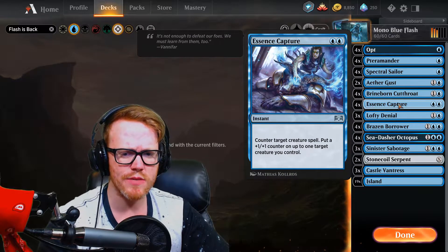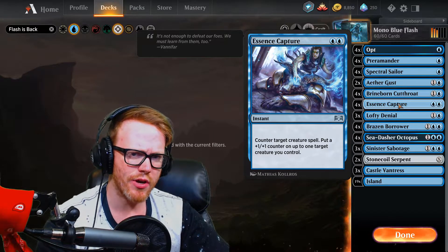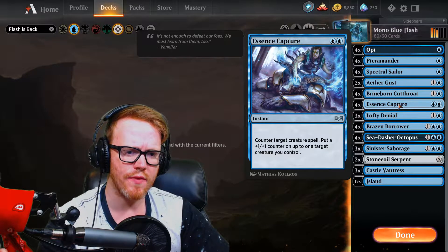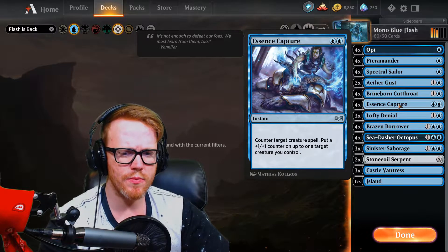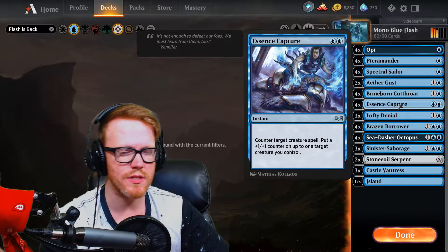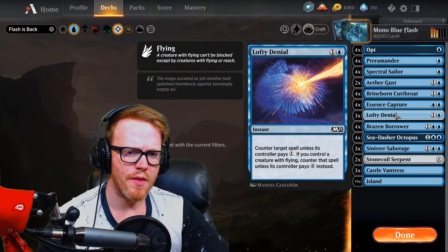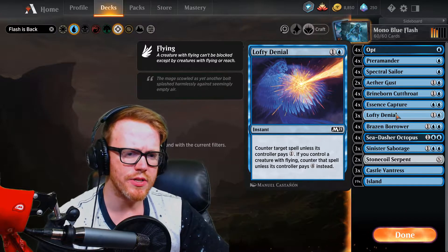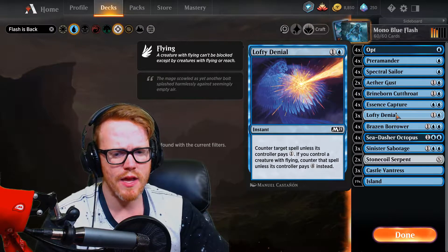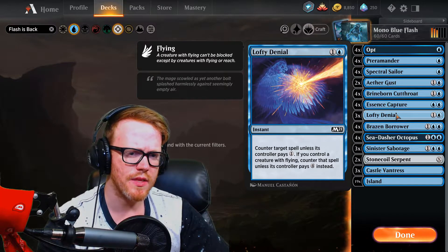Next card is Essence Capture - actually a pretty good counter spell because it counters a target creature spell and puts a plus one plus one counter on a creature you control. So if we're playing against the heavy aggro meta I'm expecting, this card is definitely going to find a lot of targets. For two blue it's a solid counterspell with an additional benefit beyond Essence Scatter. Then we play Lofty Denial because a lot of our creatures are flyers - it's a two mana counter that costs one but four if you control a creature with flying.